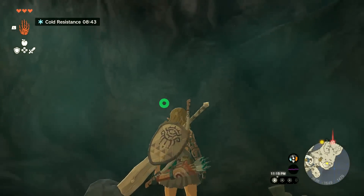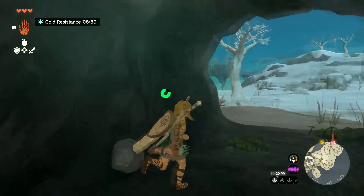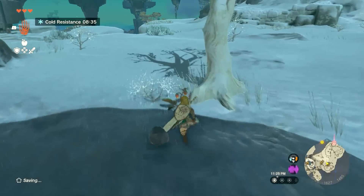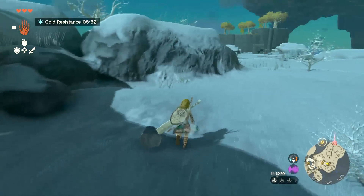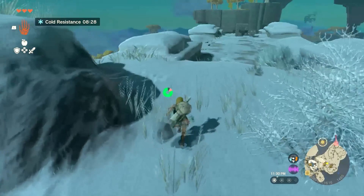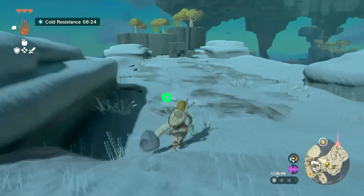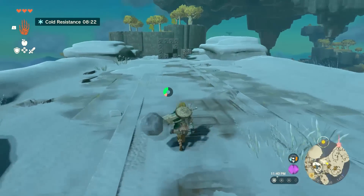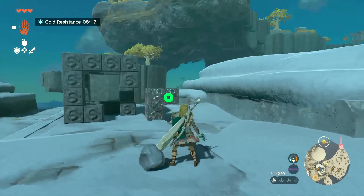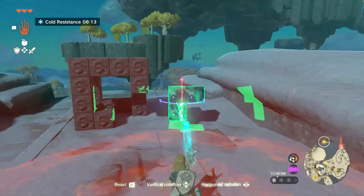I can't believe it's taking this long. Yeah, if you look up, you can see — here we go, this is where we want to be. There's more spicy peppers right there. Walking in the snow is not pleasant, and definitely not for Link either — as you can see, we go a lot slower now. Even when we run, we're still going slow. There's a nice little Korok puzzle right over here.